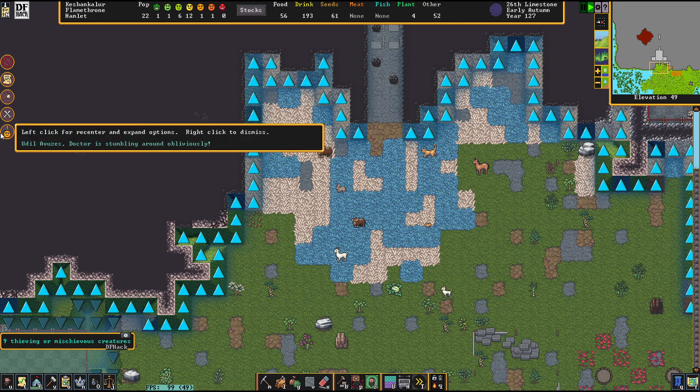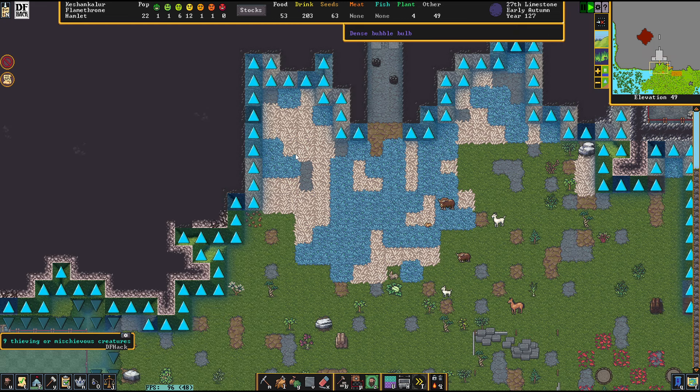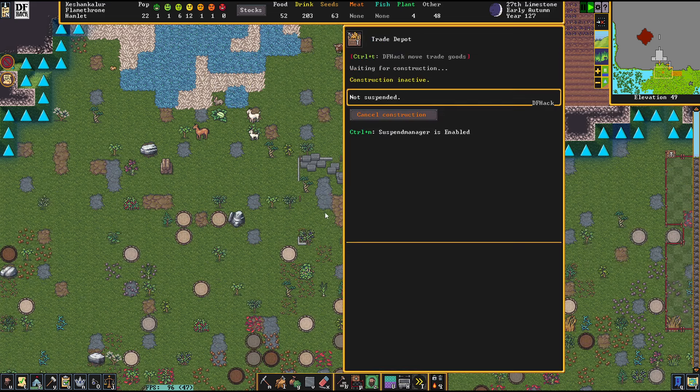Udil is stumbling around — that is due to the injuries. She has become haggard. Trouble breathing every day does that to you, I guess.